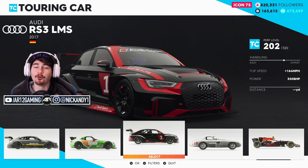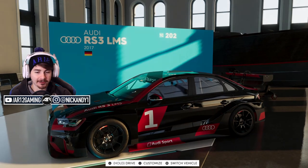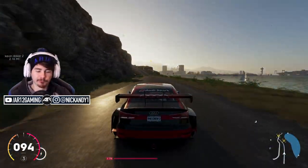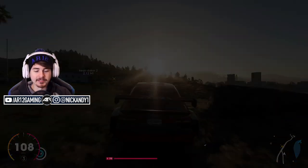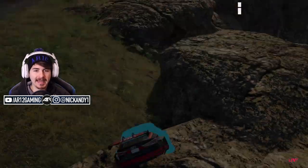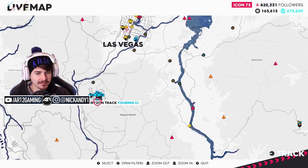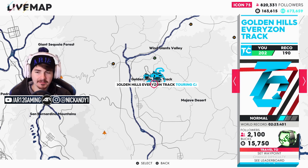Let's start with the Audi RS3 LMS — this thing is an insanely cool car. Fun fact: there was actually a point a couple of years ago where I was looking at buying an Audi RS3 but didn't end up picking it up. Anyway, the car is completely bone stock so let's take it to one of the race courses. We'll need to go just outside of Vegas since there aren't many touring car areas in the game.